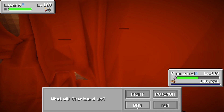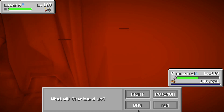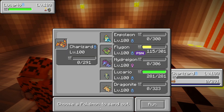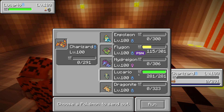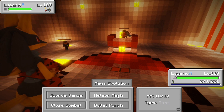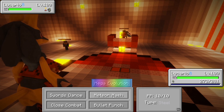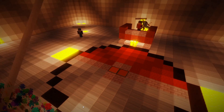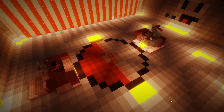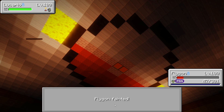I'm going to send out Charizard and try for Flamethrower, but I believe it is part Steel type — and we're already taken out. So we're going to try for Meteor Mash after Mega Evolving, but we only have one more Pokémon left. We try an Aerial Ace and we're down to our last Pokémon — this first attempt did not go well.